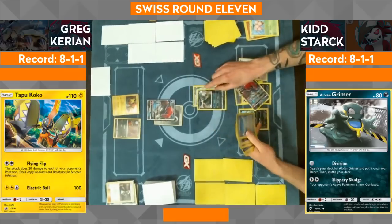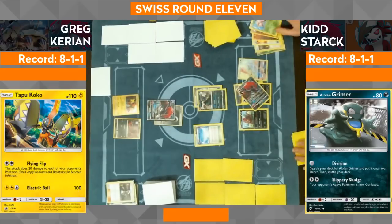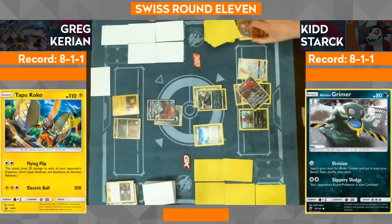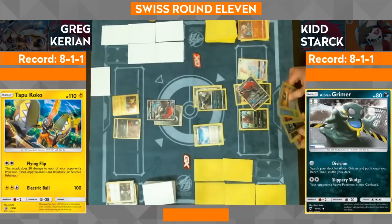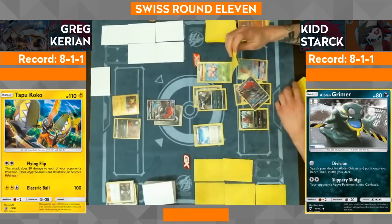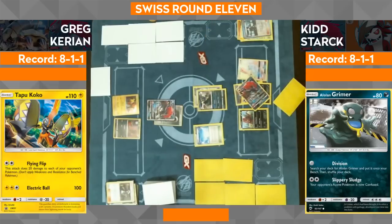Not having that turn-one Bridget. Kid has multiple approaches he could take — he could go deep and go long to try to get exactly 210 damage to knock out the active Zoroark GX, which would put him in a very good position. That's lots of resources Greg would lose. Or if he fails to get that, another thing he could do is use another Guzma to knock out that Zoroark on the bench for a cheap prize. That would be really good, limiting Greg's options.